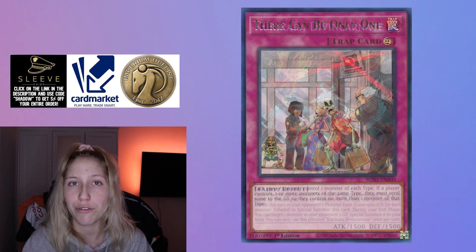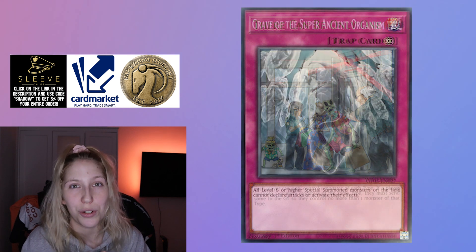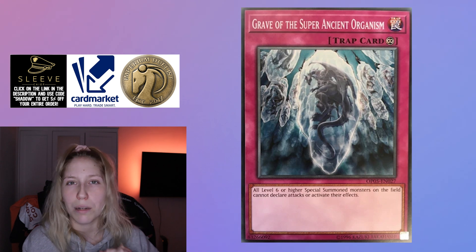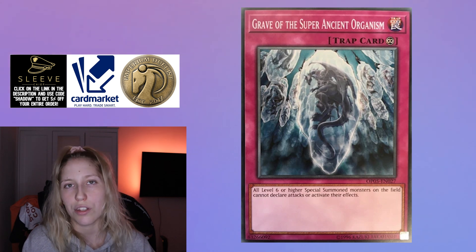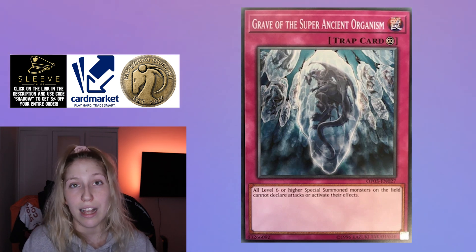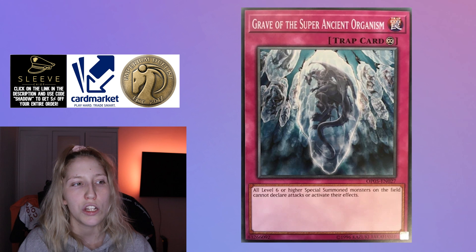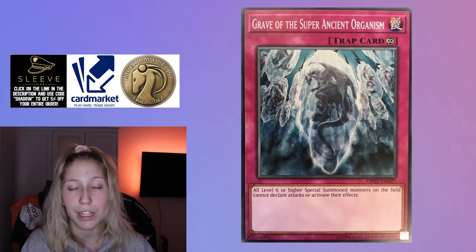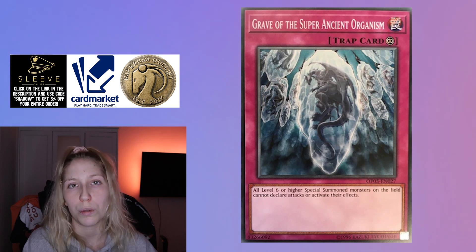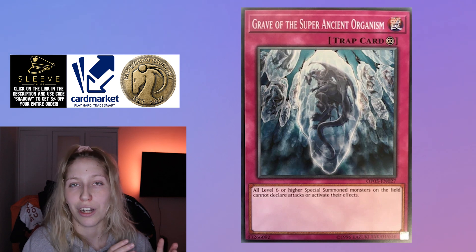For floodgates going first: There Can Be Only One is fine, and Grave of the Super Ancient Organism also stops their plays. Summon Limit could be mentioned as well. However, these are only okay — Rescue Ace has a lot of utility in the extra deck, so they can probably destroy your floodgates. Don't rely on them alone; back them up with something else or have multiple layers of disruption to prevent them from building a board or breaking yours.